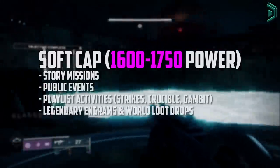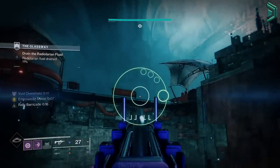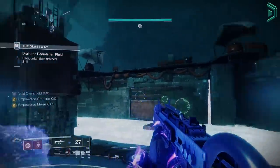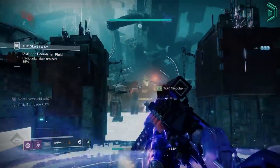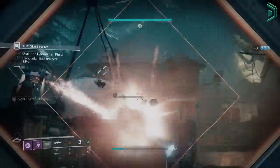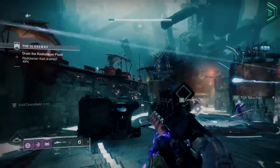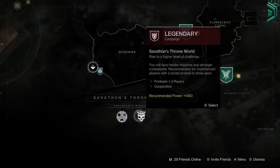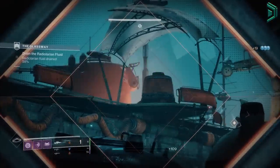Floor power is the minimum and starting power everyone will be at when they start the game for the first time or return during a new expansion like Lightfall. This floor power changes every 4 seasons — right now it's assumed to be 1590 or 1600, likely 1600 when you log in on February 28th. To get to the soft cap of 1750, you need to earn rare or legendary gear by doing things like strikes, a story campaign, or basically anything that drops in the game. The fastest way to the soft cap is to complete the legendary Lightfall campaign. The next stage is the powerful cap, from 1750 to 1800, which requires earning powerful rewards.